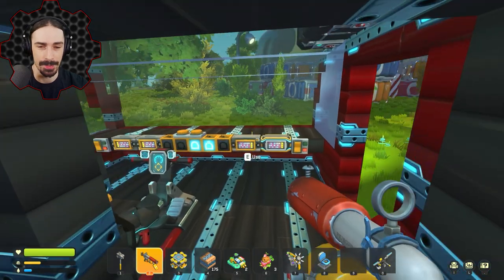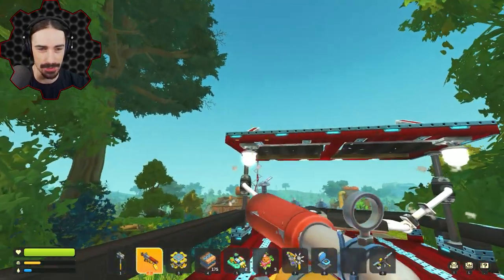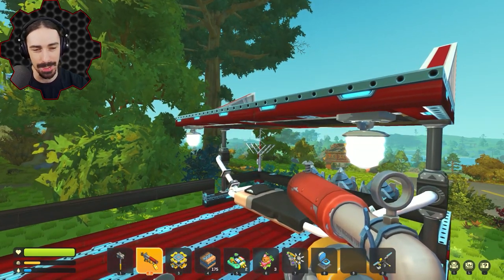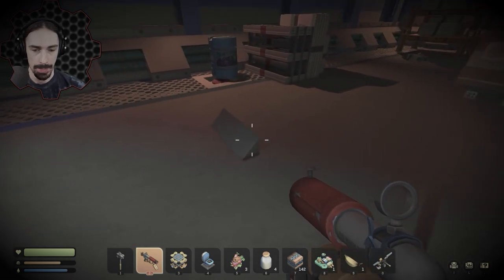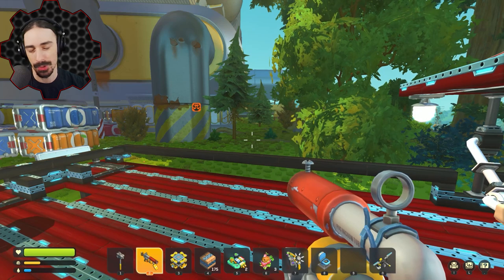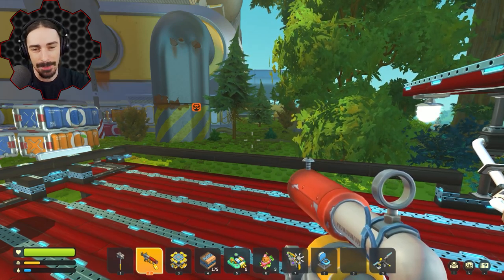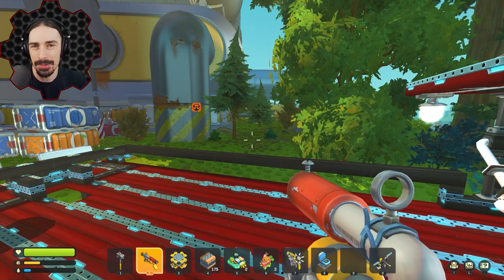Before we get there I need to address something. In the last episode I did something inexcusable — I abandoned wedge gang. In my quest for large wedges for the spoiler, I totally passed up an opportunity to get some small wedges. Those wedges were just left alone, practically crying to be saved from the warehouse, from the tape bots. And although I destroyed the tape bots, I left the wedges behind.